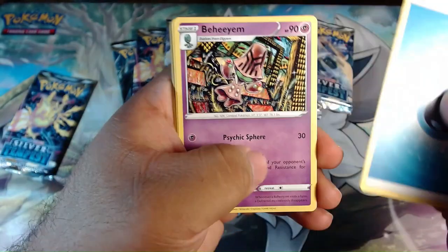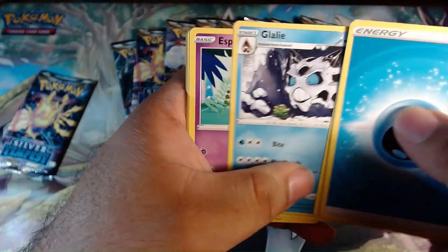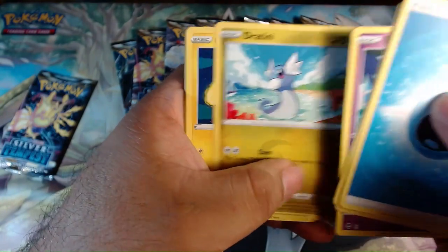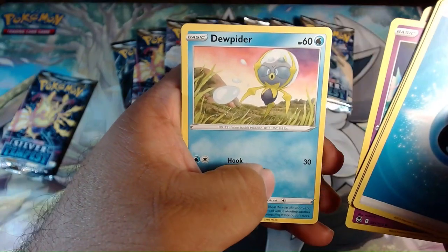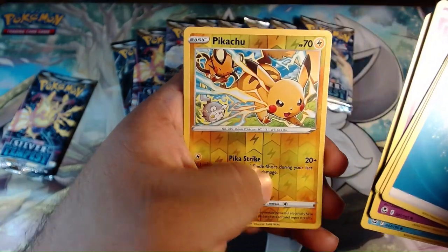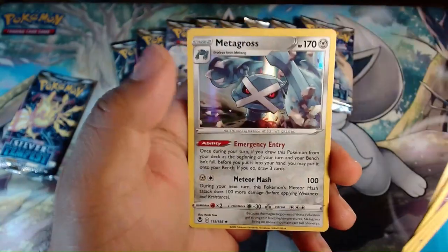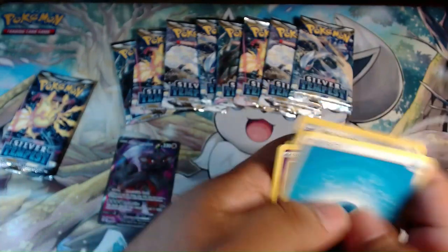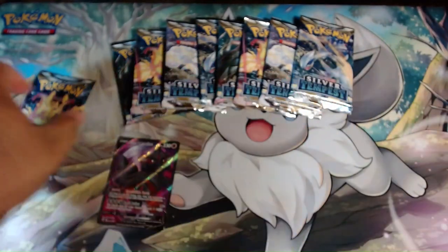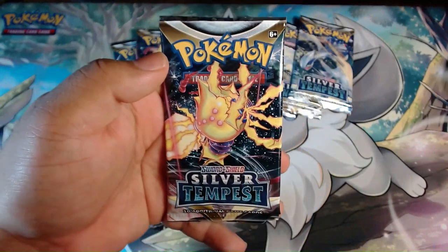Next pack: Water Energy, Paheum, Candace, Galarian Ling, Espurr, Dratini, Chincho, Metatite, Dewpider, reverse Pikachu — actually one of the ones I was looking for — and Metagross holographic. Not bad!